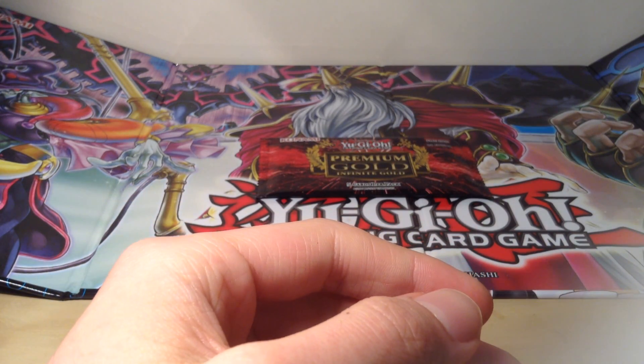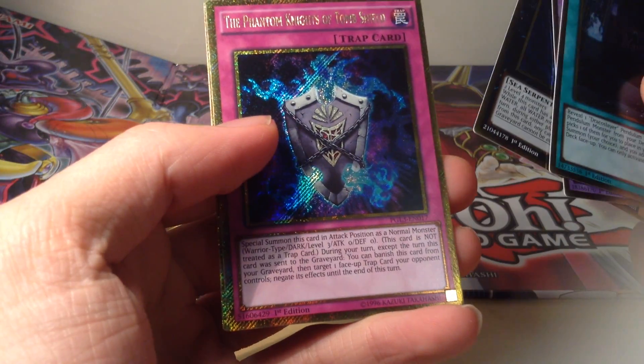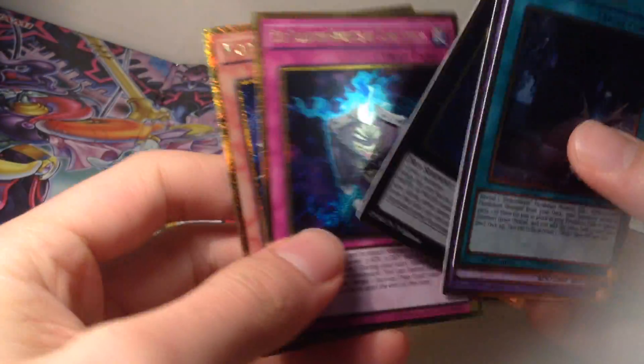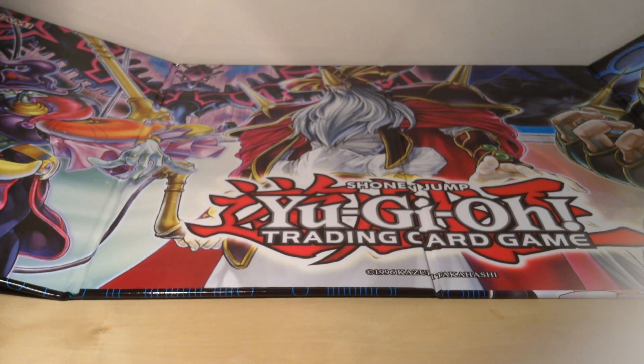Still haven't got a Dark Destroyer yet, so hopefully in this one. Draco Face-Off, Dante Pilgrim of the Burning Abyss, Abyss Dweller, Phantom Knights of Tomb Shield, and Cosmo Slip Rider. I think I got every single one except Dark Destroyer. It must be short print because I haven't got a single one out of three or four boxes — I've actually opened two off camera. Anyway, thanks guys for watching. If you did enjoy this video, don't forget to comment, like, and subscribe. And if you want to buy any of these cards, I do have them listed on my eBay shop — check that out in the link in the description below. I'll catch you guys in the next video. I should have a third opening.